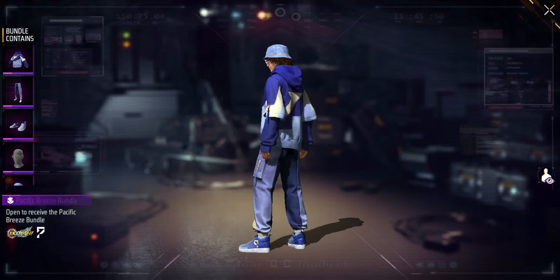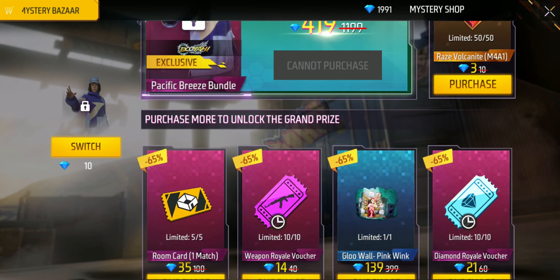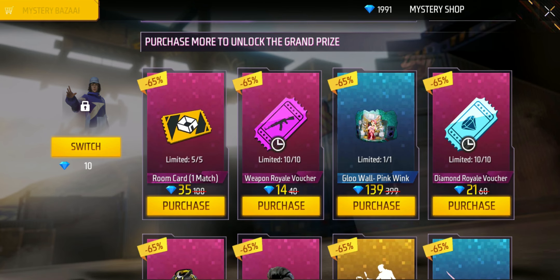You can see the OP bundle — the specific Breezy bundle. It's good to look at, but I don't like it. Let's see what rewards we get. This is the upgrade token. Let's scroll and see the glue wall.